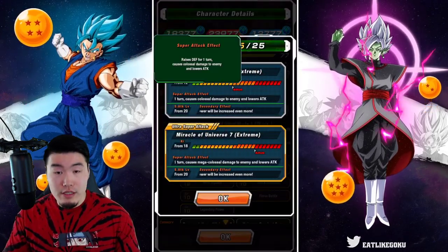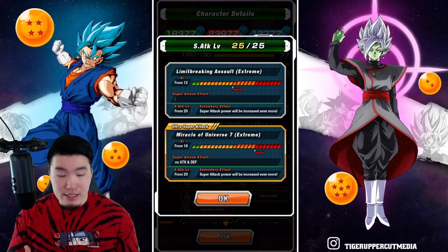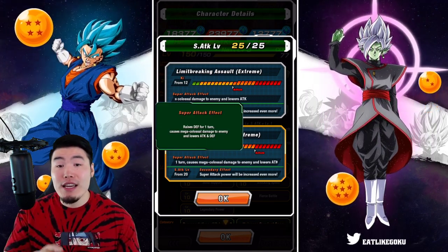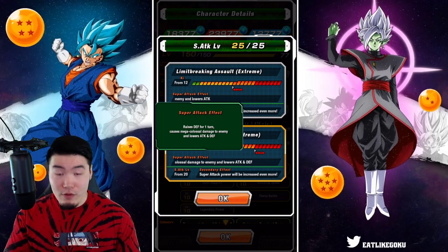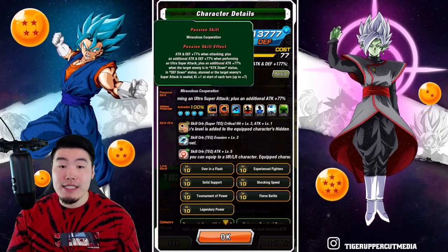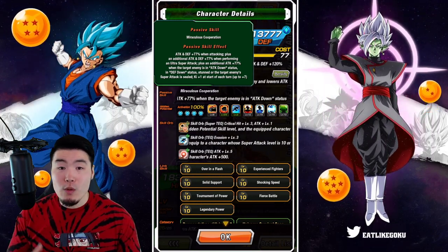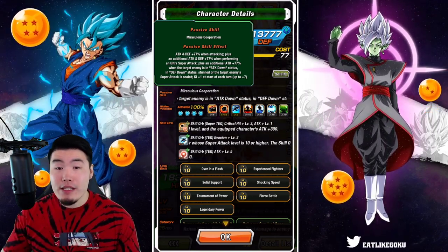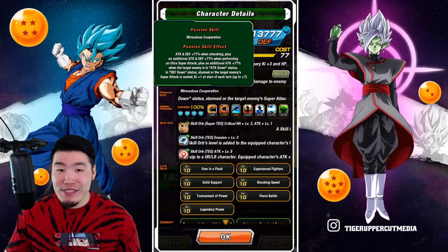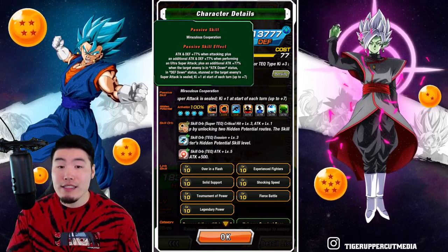For the super attacks, the 12-ki raises defense for one turn, causes colossal damage, and lowers attack. The 18-ki super also raises defense for one turn, causes mega colossal damage, and lowers attack and defense. The raising of defense is new for the EZA. The new passive is attack and defense plus 77% when attacking, plus an additional attack and defense plus 77% when performing an ultra super attack, plus an additional attack plus 77% when the target enemy is in attack down status, defense down status, stunned, or the target enemy's super attack is sealed.